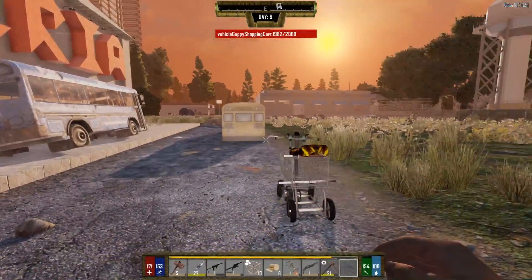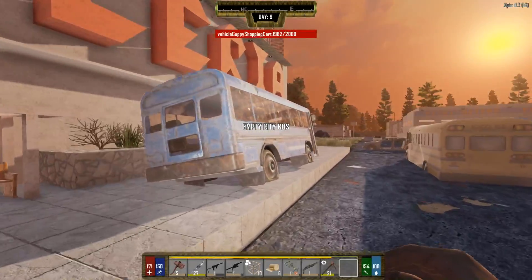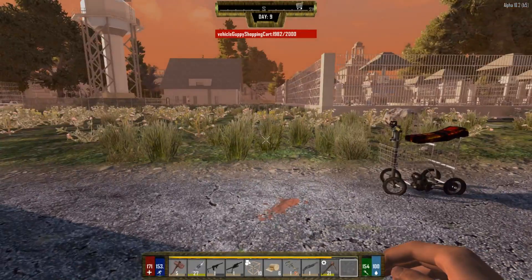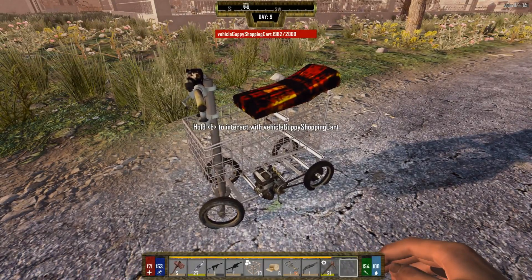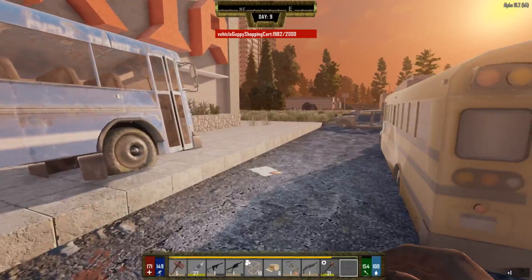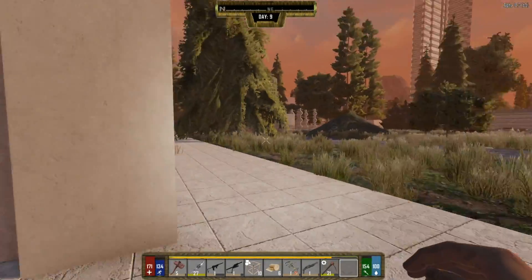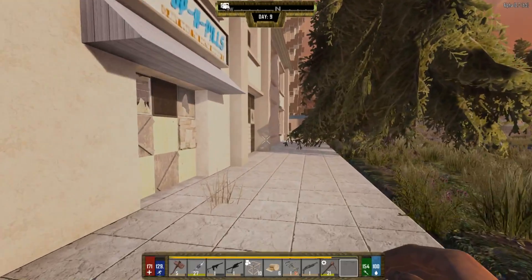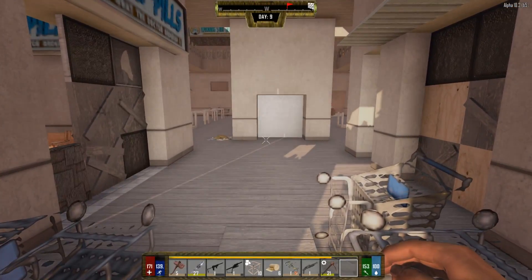Hey everyone, welcome back to another episode of Darkness Falls, 7 Days to Die Alpha 18 modded. This thing trips me out, it makes a whole bunch of noise. We're gonna take that with us - there's nothing in it so we can pick it up. We're gonna go finish looting this Galleria Mall. We finished this one off last episode, found the shopping cart, and realized we can make that awesome automobile.